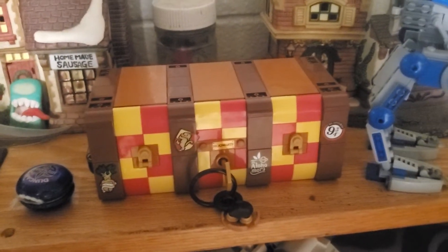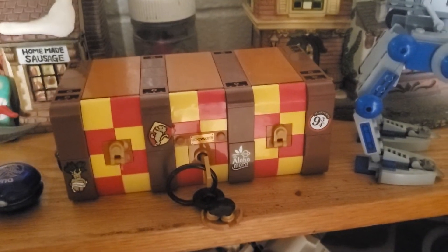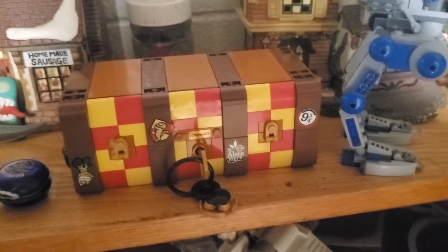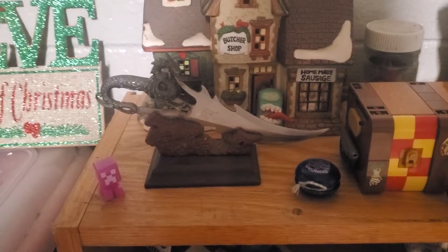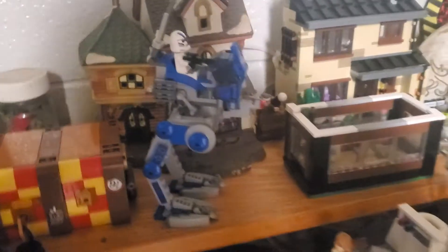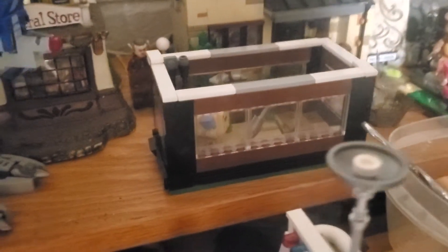Coming up here we have my little Impostor MOC that I made, and we have the magic chest. This is an antique dagger which is Japanese in origin. We have our little walker there — that is a MOC fish tank and as you can see it's even got fish inside.